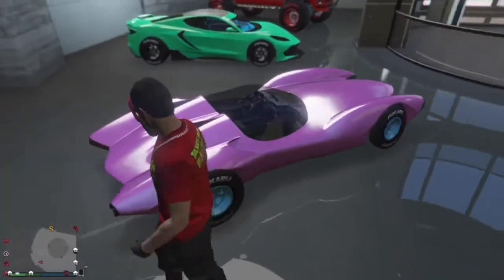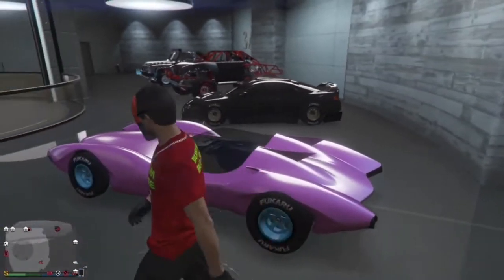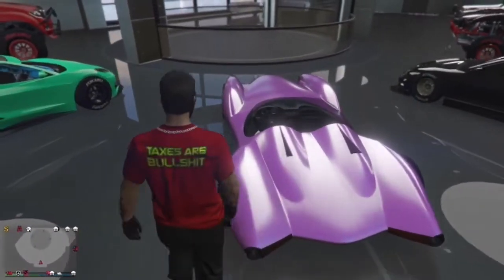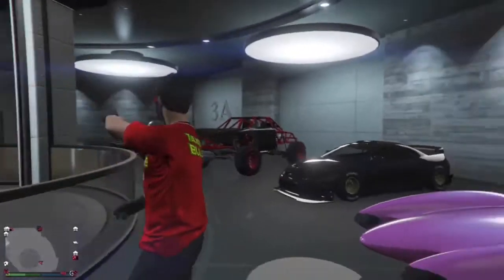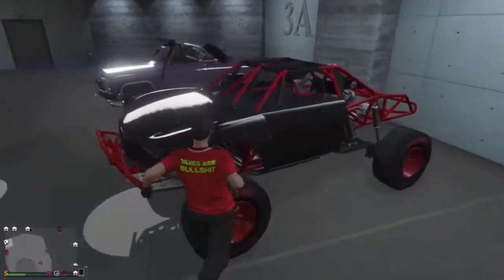Next vehicle we have the Scramjet. It's a nice color — like a matte pinkish-purplish color — comes with F1 wheels and has blue in the middle. I don't think this even has a number plate. It comes with Patriot smoke. All of those come with Patriot smoke except this one.